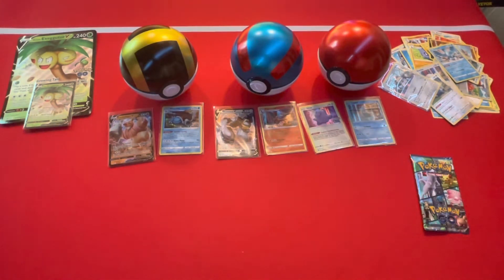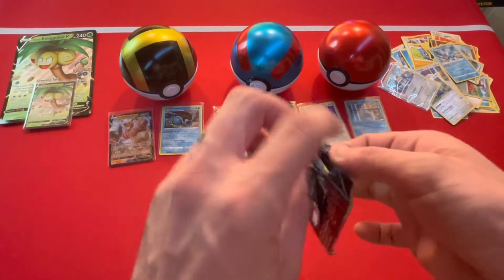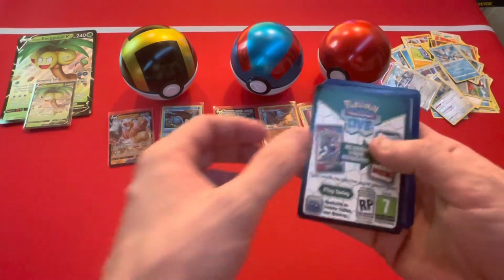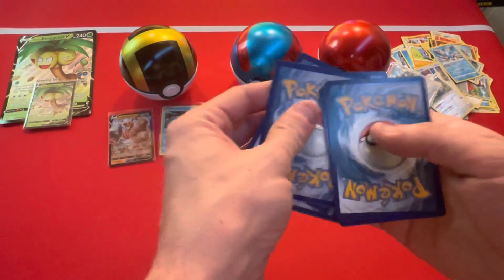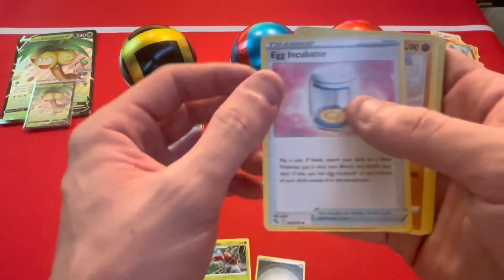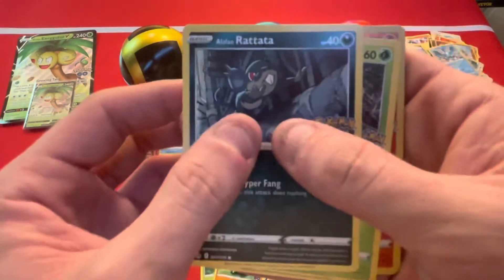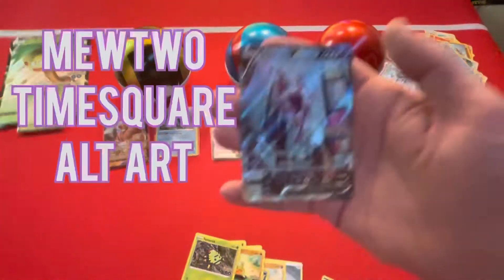So a bunch of people have been saying there are Ditto cards where Ditto transforms — like it has a Ditto symbol. I'm trying to say Diglett? No, no — I don't know anything about a Diglett, that's not a thing. It's only Dittos. All right, there's the code. Metal Energy, Aerodactyl, Egg Incubator, Solrock, a V-Aipom, Alolan Raticate, Larvitar, Rattata, Spinarak, Charizard reverse, and a Mewtwo!